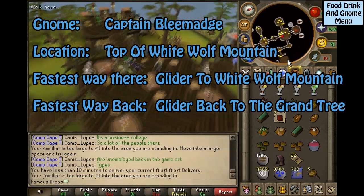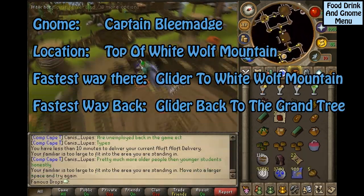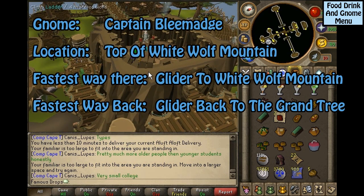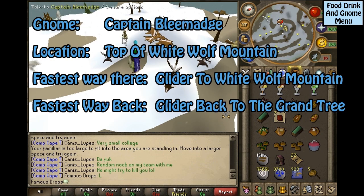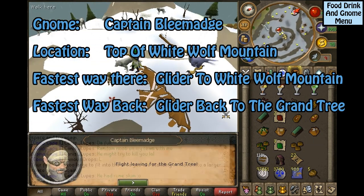This gnome is Captain Belmedge, located on top of White Wolf Mountain. The fastest way to get to him is to take the glider to White Wolf Mountain, and the fastest way back is to take the glider back to the Grand Tree.